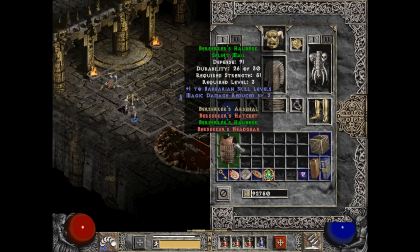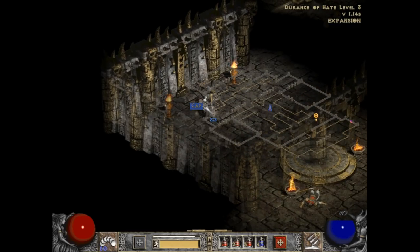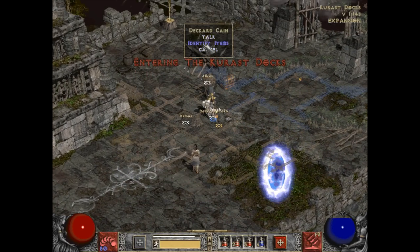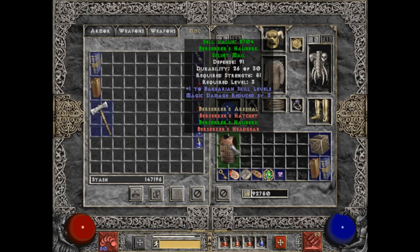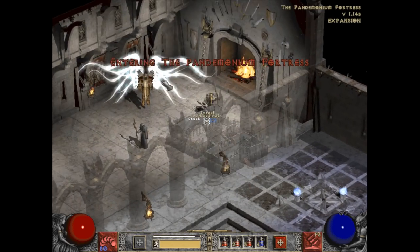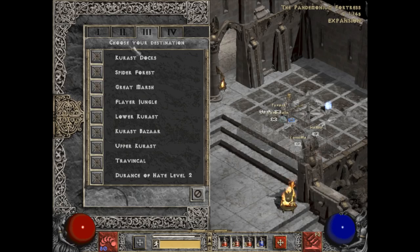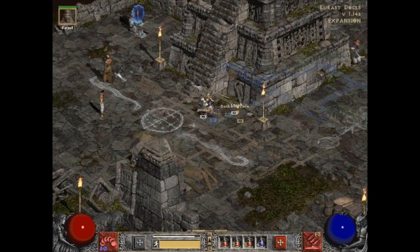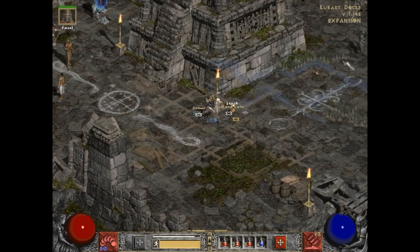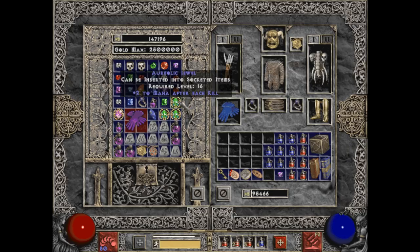Berserker's Hauberk — if I were a barbarian, yeah, we'd be on to something, but I'm not a barbarian, so selling that. Oh boy, a cap. I missed my circlet. That's a quicker walk. Forgot to buy potions from you. Let's go, let's go. No room for the chipped gem.